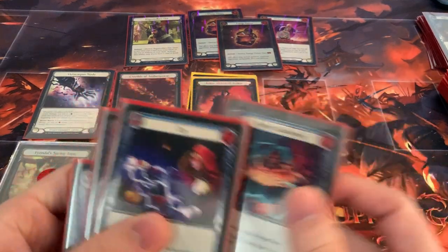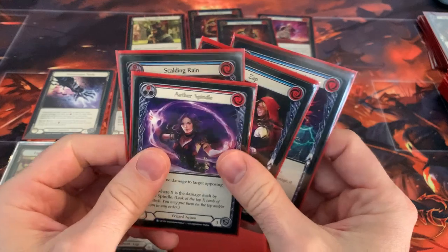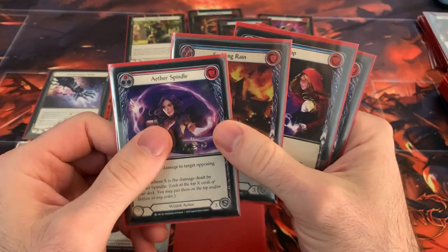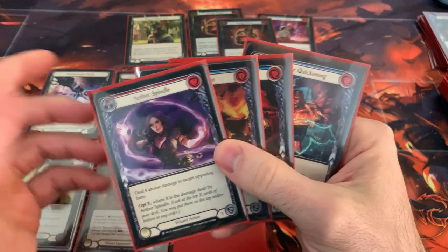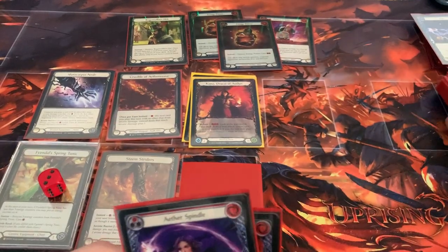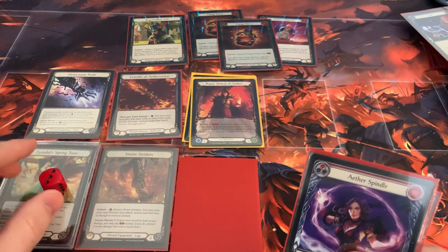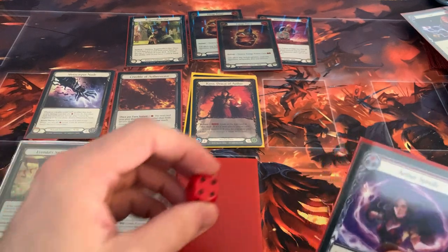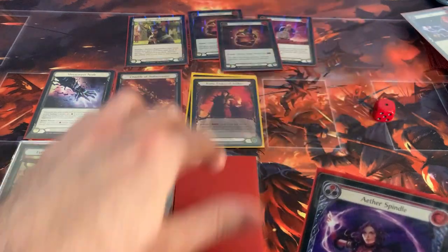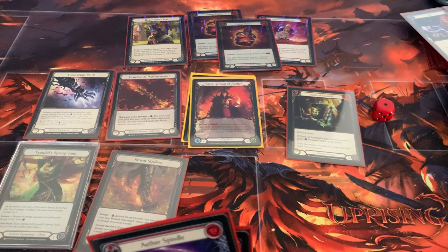I'm going to have Tome of Feindel in arsenal. We haven't seen a Wildfire yet, but I have a Spindle — that's going to go in my arsenal next. Let's say my opponent has a mid turn and I just block for six and keep these two cards. On my turn, I'm going to use my tuning counter to make a resource and play Tome of Feindel from my arsenal, drawing two cards.